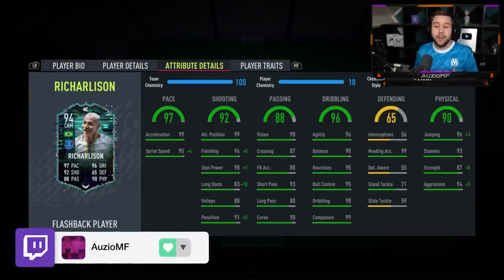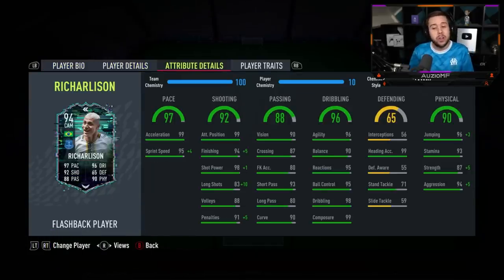Now the chem style: Hawk. I feel like Hawk is definitely the way to go because you want to try to boost up those long shots while also getting his sprint speed to 99. I feel like Hawk fits perfectly on this card.